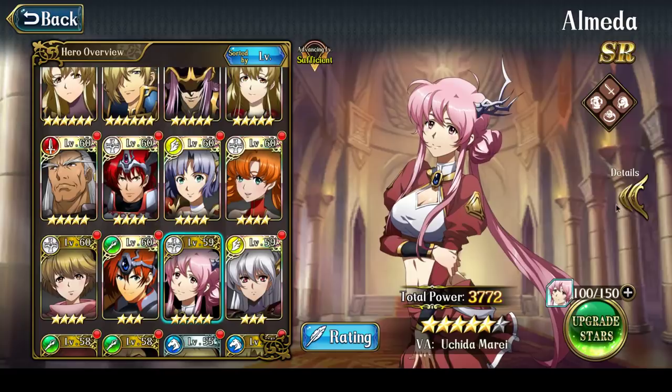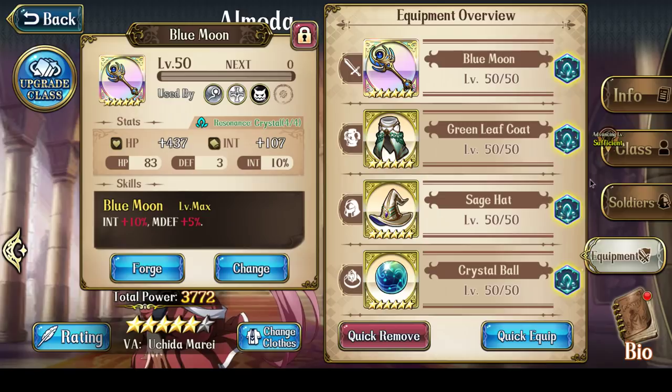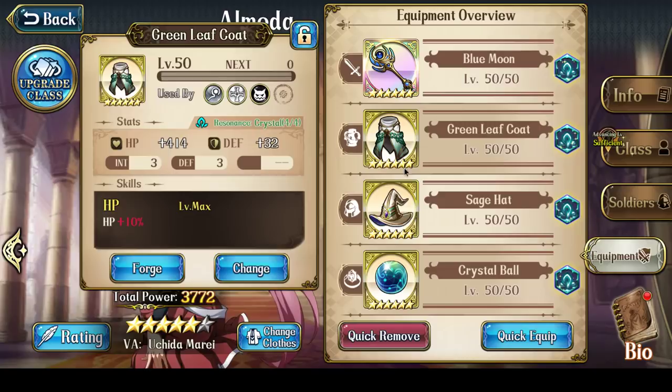Almeida has Liana's equipment set, because Blue Moon increases intelligence, which gives Almeida a bit more attack value for when she uses Tornado and Holy Word. Other than that, she has Green Leaf Coat, Sage's Hat at level 50, and Crystal Ball.